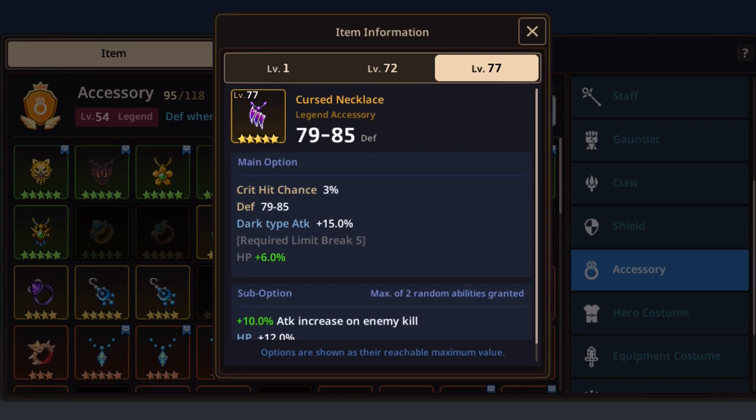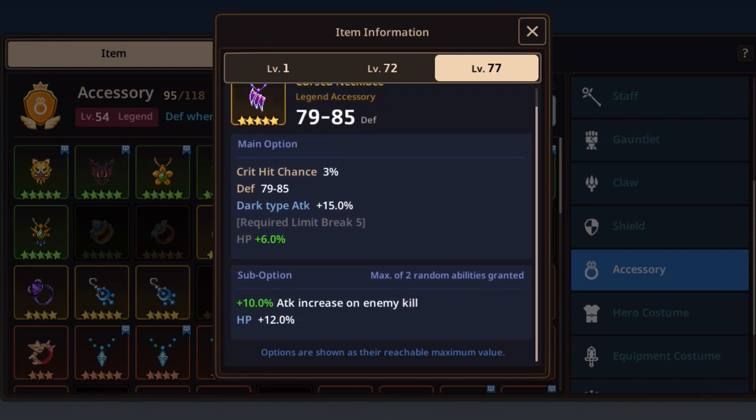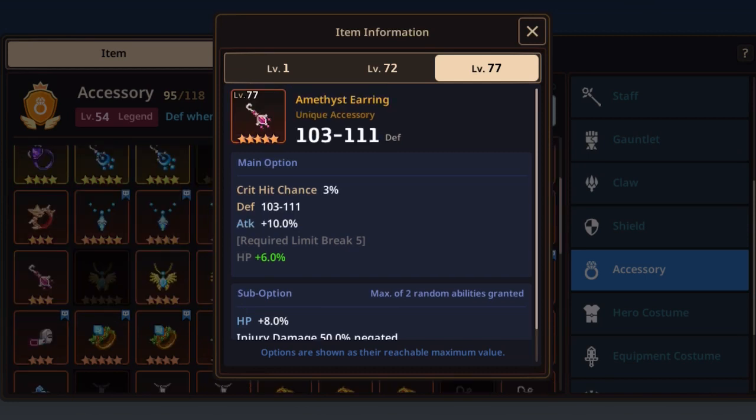The Curse Necklace is glass cannon — 85 DEF is horrible — but it has dark type attack +15%, so if it's sitting in your inventory you can consider it. It also has a small critical chance of 3%. This is only viable very early if you're lucky, since it has no weapon skill regen speed.